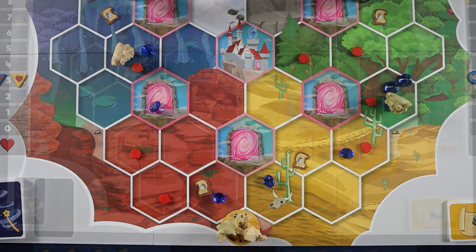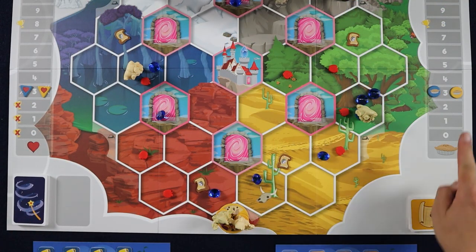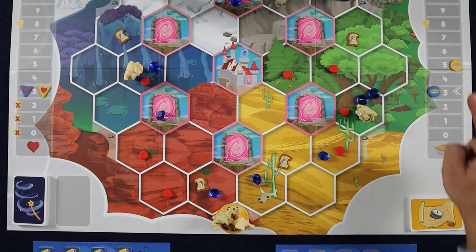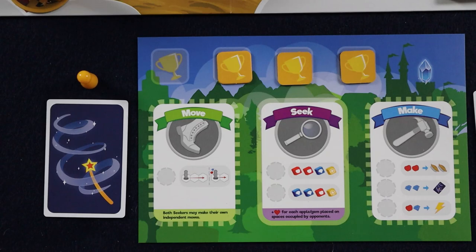When at least one of your seekers is returned to base camp following a delivery, you are rejuvenated, which means two things. First, you immediately gain either one magic spell or two pies. And second, remove your action token from your player mat, giving you access to any action next turn. That is everything you need to know about deliveries.